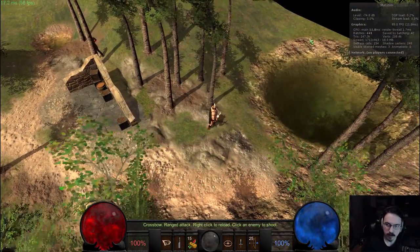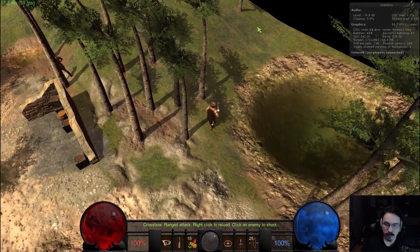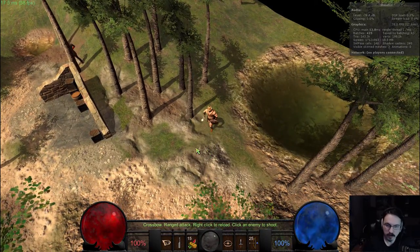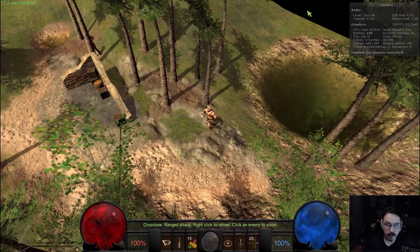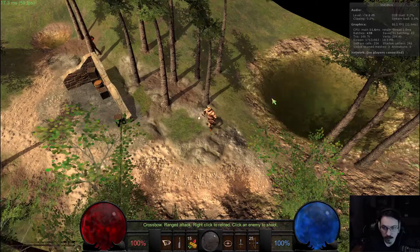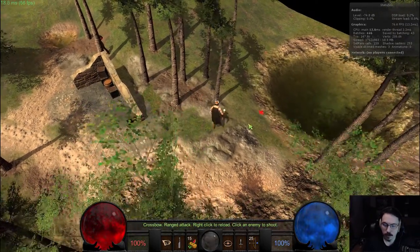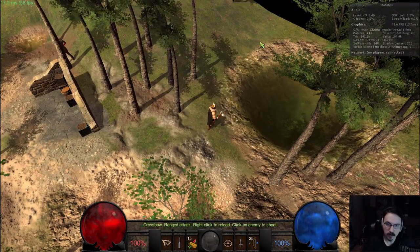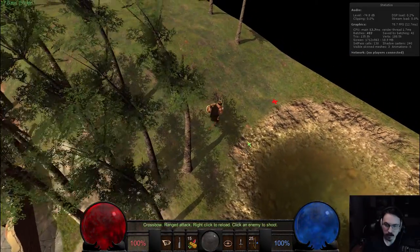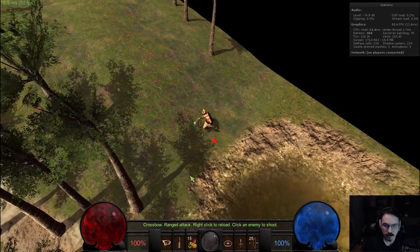I'm probably going to leave it so the edges are cut off like this, because it's just too much work trying to get an RTS game confined into a level without letting the camera go past. I've seen plenty of games where you can see the edge of the map, so I'm not really going to worry about that. Also, the water works fairly well — if I click over here, he'll actually walk around the water rather than scuba diving in the middle of a deep pool in full armor.